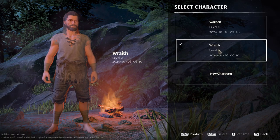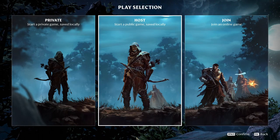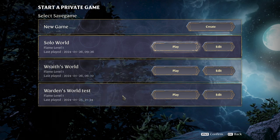So here we are at the character creation and selection screen. We're going to select our character and hit private. You'll see that I have a few worlds here — we've got the world that we made and my test world that I started, my very first one. I'm going to go to the solo world.